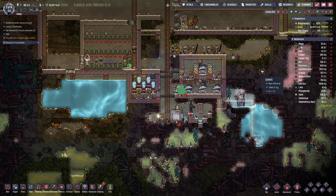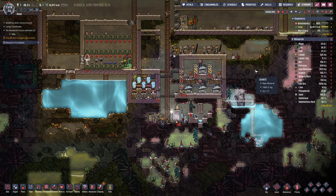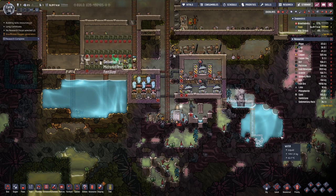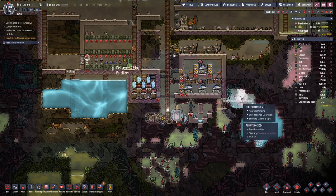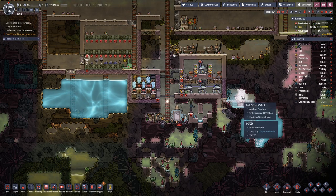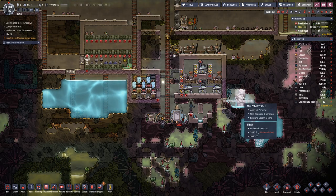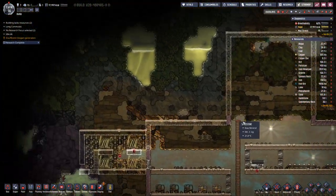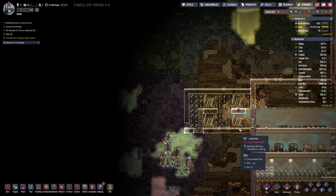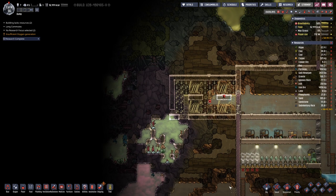Hello boys and girls, my name is Hot To See and welcome back to another episode of Oxygen Not Included where it has become quite a usual intro. We are still waiting for this geyser to go dormant since now quite a few cycles. But last time we planned out this area here on top for our coal generators.